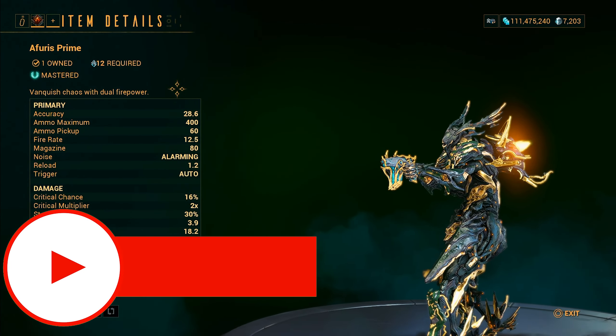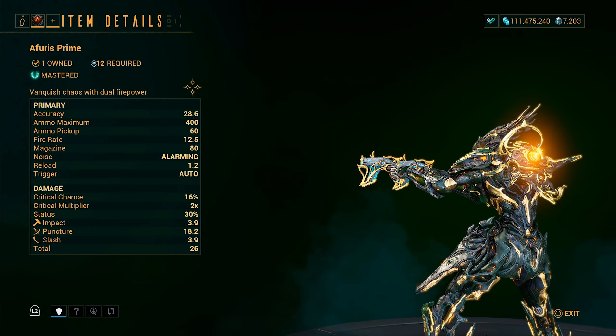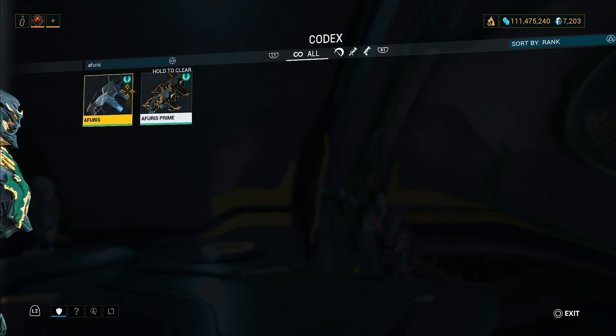Welcome back to another weapon build video. Today we're going to take a look at the Furious Prime — a Mesh Ring 12 weapon, and this is the Prime version of the original Furious.